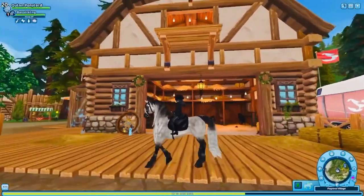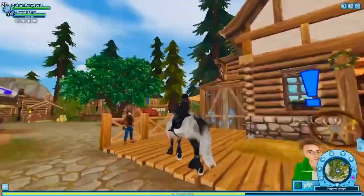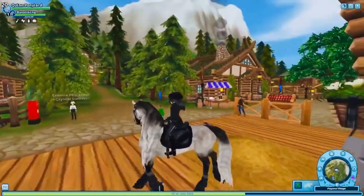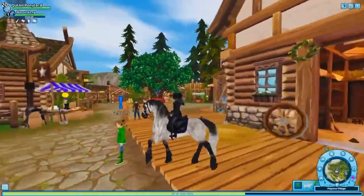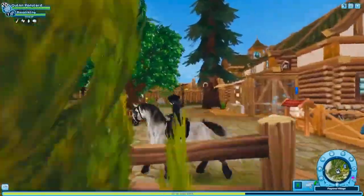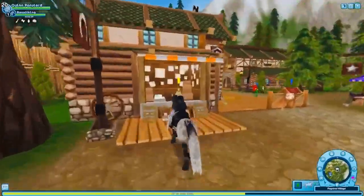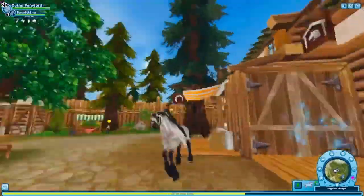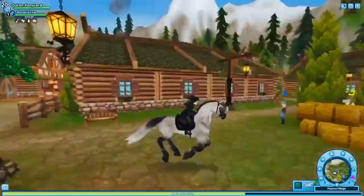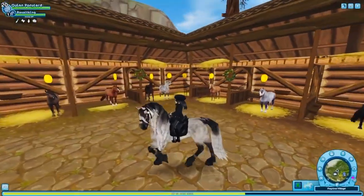His gaits are very choppy because these are generation one, aka senior horses in the game, but they're cute. I really like the walk — the walk is probably my favorite; everything else is a little iffy. He was like 300 star coins, so what do you expect? But he was definitely worth it. I'm gonna ride him around a lot. I think it would be really cool to do like an old model through Moorland — that's a good video idea, I have to see if my club members like that.